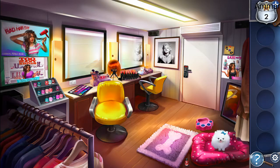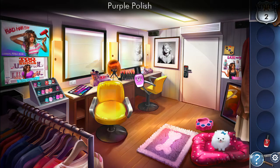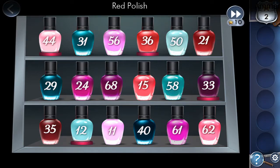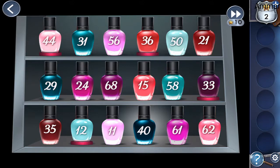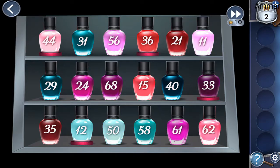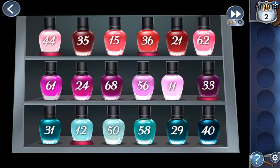Now we need to find all the nail polish. One is here, the second one is in this drawer, the third one is here. Let's put them all together. Now we need to arrange them from light to dark — here all the blue, here are the purple, and here are the reds. This one is light.